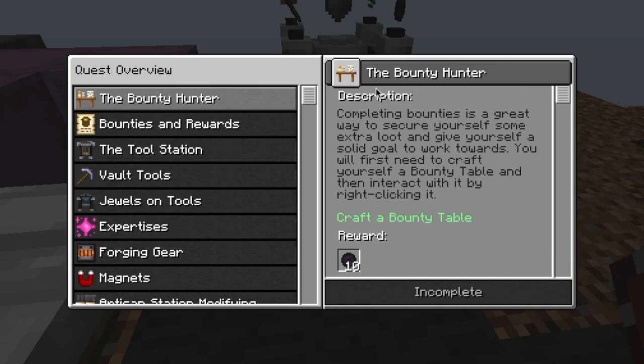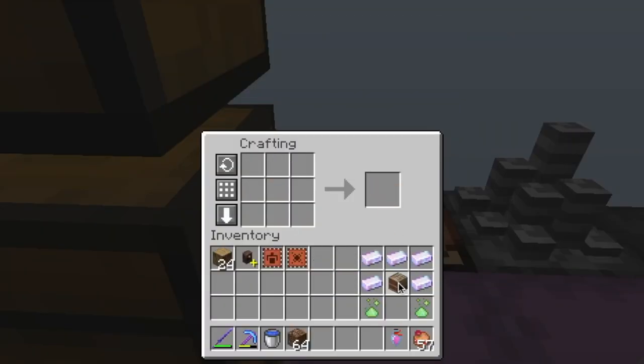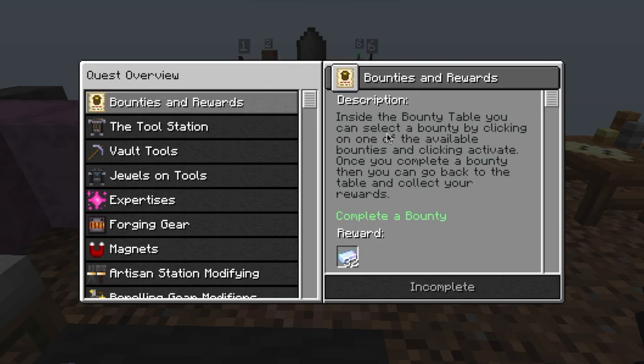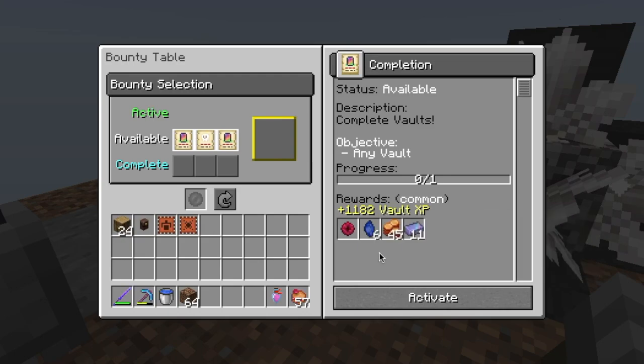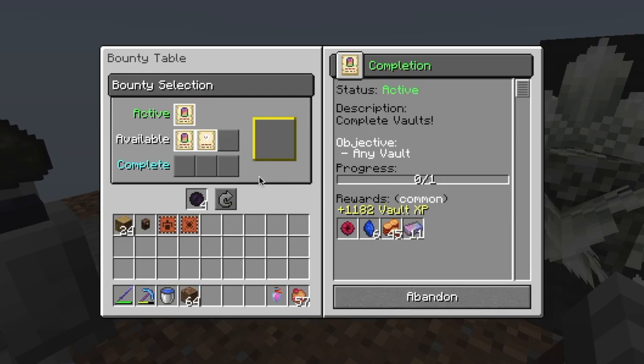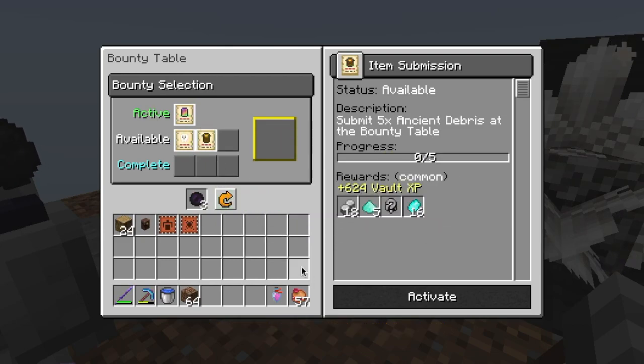Our next quest is the bounty hunter. Completing bounties is a great way to secure yourself some extra loot and give yourself a solid goal to work toward. You will first need to craft yourself a bounty table and then interact with it by right clicking it. Our goal is to simply craft a bounty table, which isn't all that expensive. Our next quest is bounties and rewards. Inside the bounty table you can select a bounty by clicking on one of the available bounties and clicking activate. Once you complete a bounty, you can go back to the table and collect your reward. This bounty - complete any vault to get many chromatic steel - we're going to go ahead and activate this one. These bounty pearls that we've been collecting in the vault can actually be used inside the bounty table to reroll any bounty. If we didn't want to do this completion, we could reroll it, and now it is an item submission to submit five ancient debris - probably won't be doing that one anytime soon.